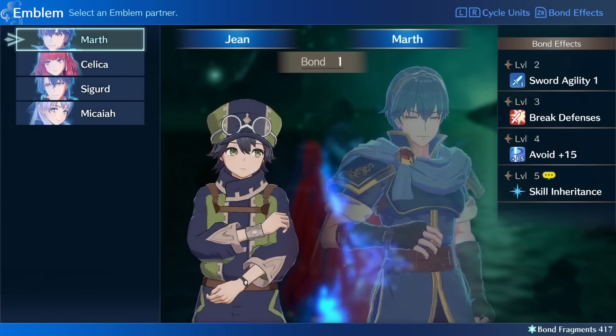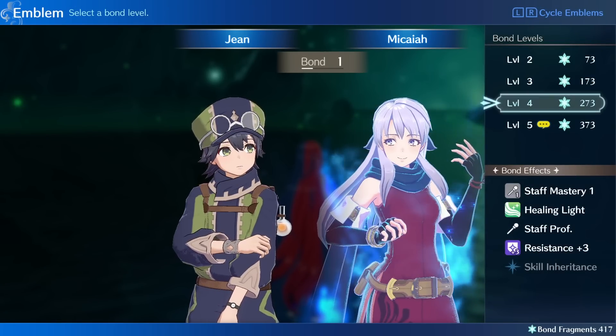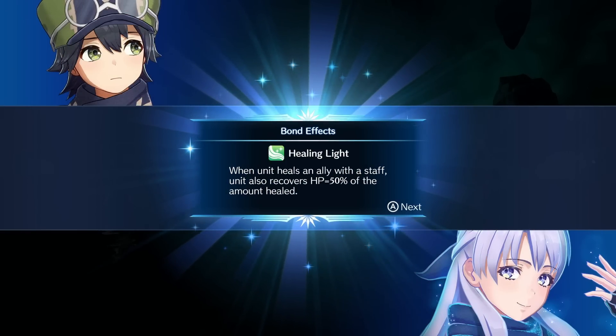Another way around this is to go into the arena, where you can level up bond levels with any ring by spending 100 bond fragments per level up to level 5. This can really speed up the process in terms of class changing and getting weapon proficiencies for a lot of different characters.